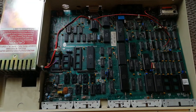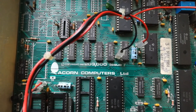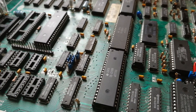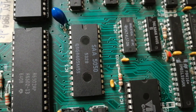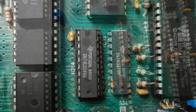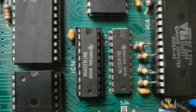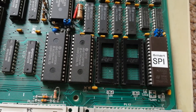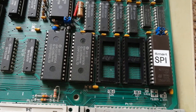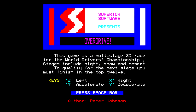Sadly my BBC Model B is no longer working. I'm suspicious that either the capacitors have shorted — they're quite known to do so — or the SAA 5050 teletext chip is gone. It was showing signs of corruption beforehand, or IC14 or IC15 is gone. I'm not sure what the problem is, but I'm going to still do the videos anyway using an emulator.